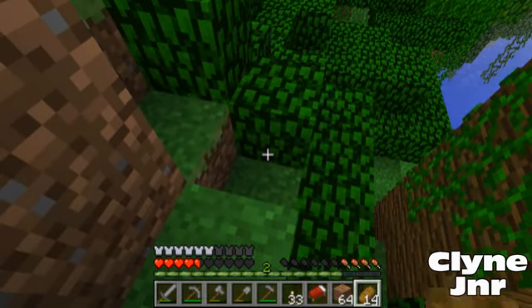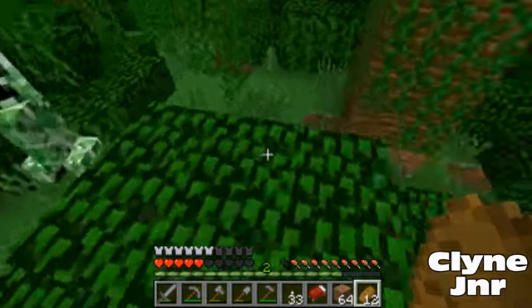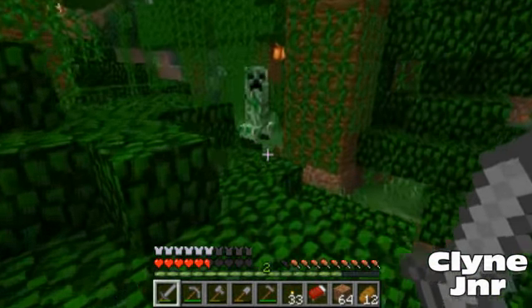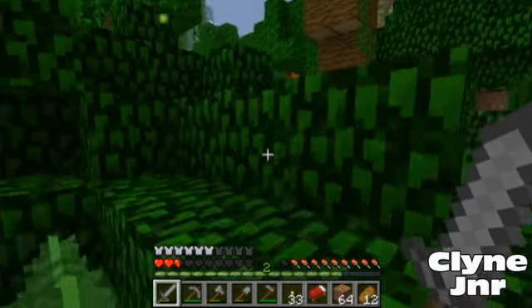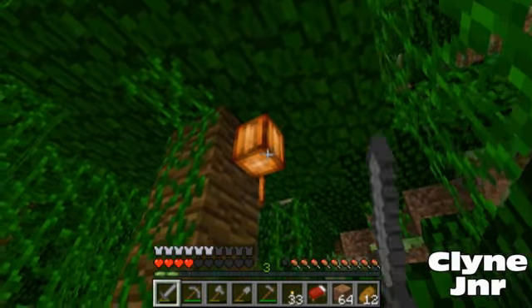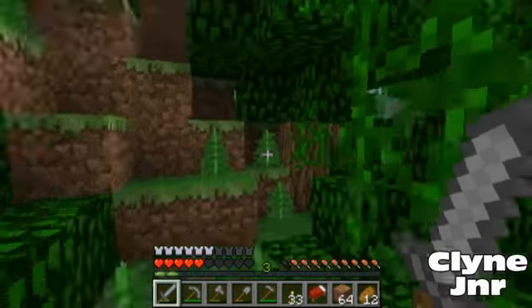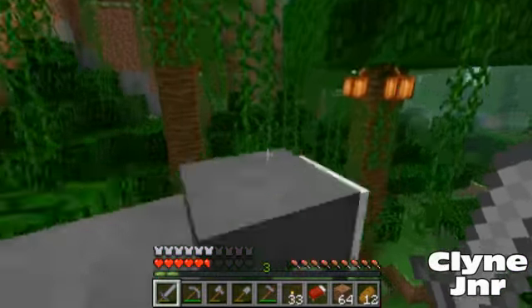That was a fail. That's the good thing I love about bread — you can eat on the go. Well, at least I got some waste blocks. Cocoa beans! You're able to get them now in jungles, whereas it was just chests and dungeons before, and that was really annoying.